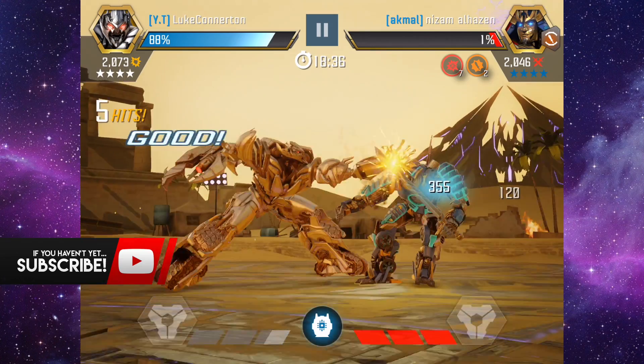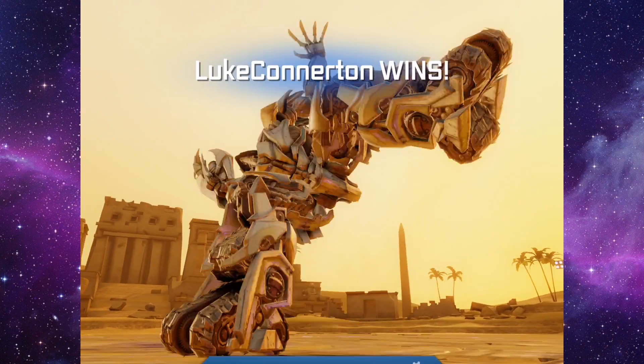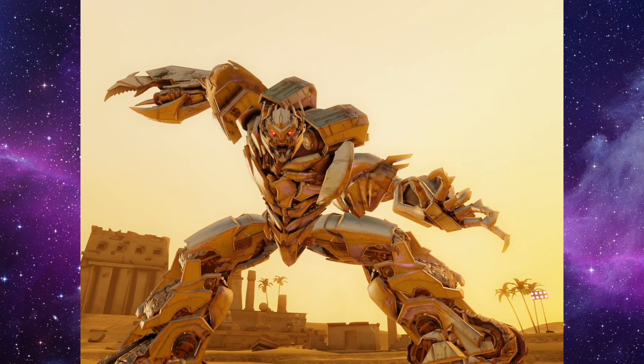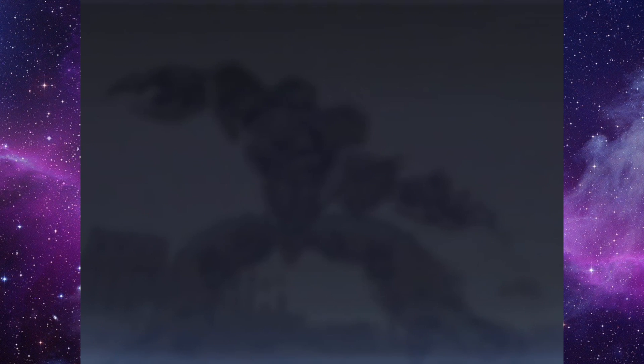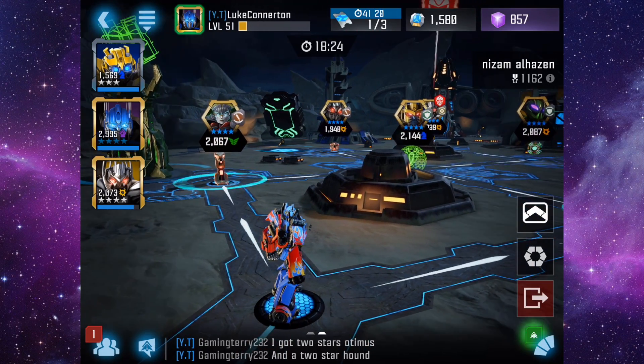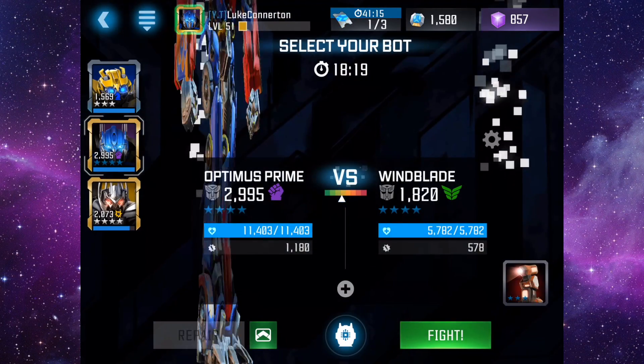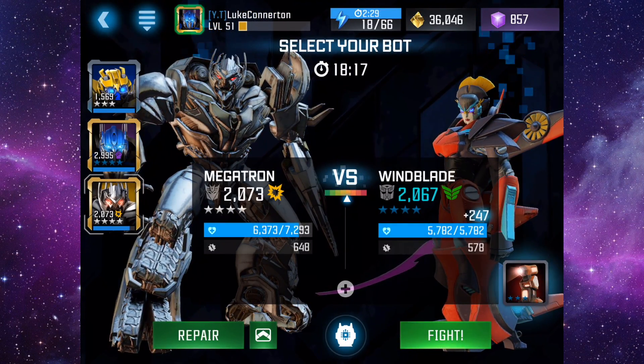Going to his special attacks: Special 1 is Overpower, which inflicts ten Impaired charges — really cool for stacking and then using the heavies. Special 2 is Pax and Tyranny, which increases ranged attack damage by twenty six to forty percent for six seconds.